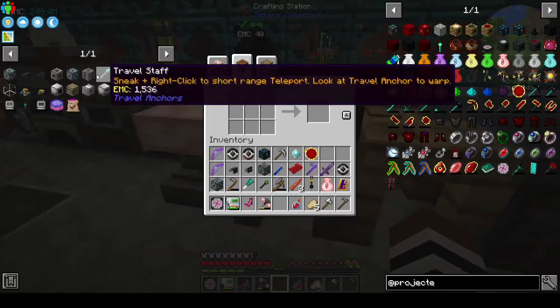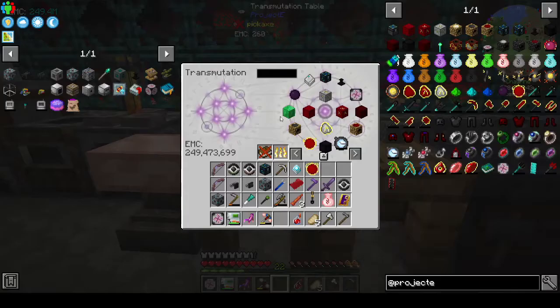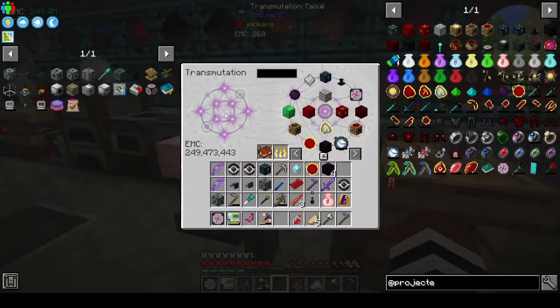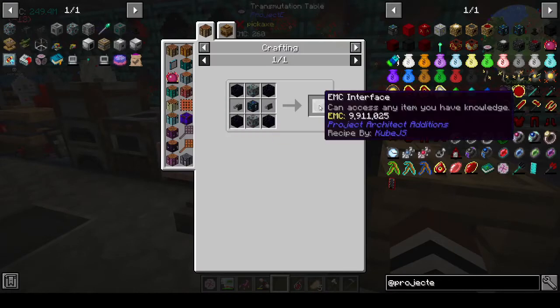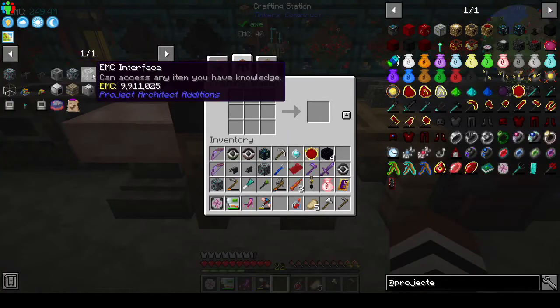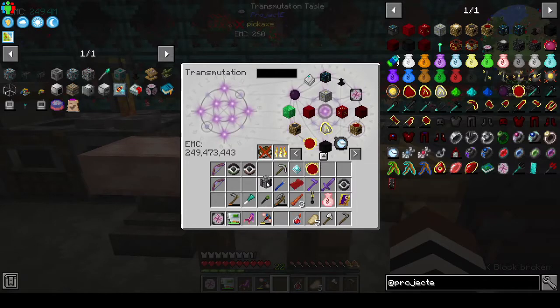We were missing obsidian - I knew we were missing something. We need four obsidian for the EMC interface. Wrong table - that table. Click on the EMC interface recipe - and bam, we got it. Let's learn that one.